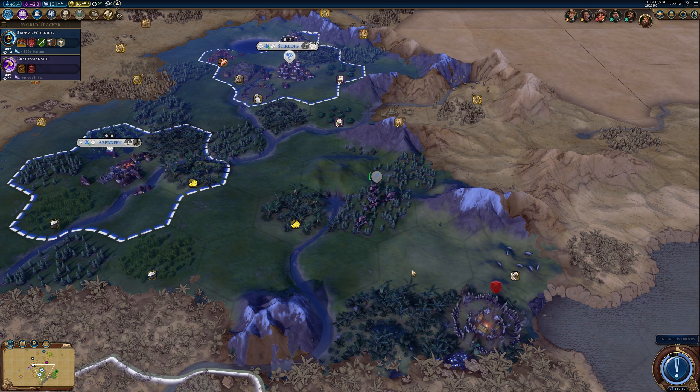Need to get another city out, probably over here in the mountains. The world enters the Classical Era and we get to make a dedication — we're in a Normal Age, which is fine, though quite a few others got Golden Ages. We're probably going to get a lot of Eurekas and Inspirations. Constructing a building to provide science also gets us plus one, and each time we construct a new specialty district. I'm going to go with Inquiry — that should be fine, we'll get a decent number of those.